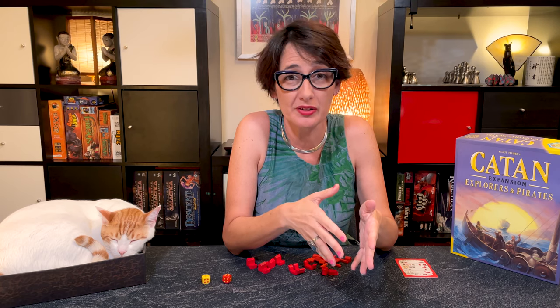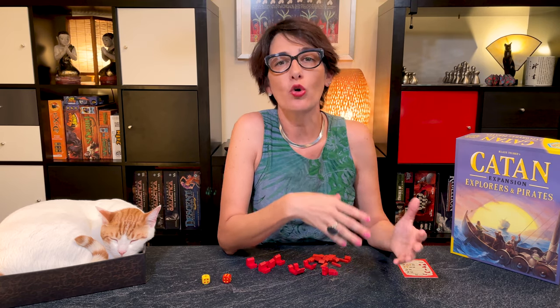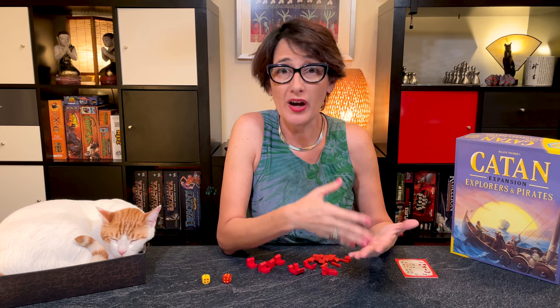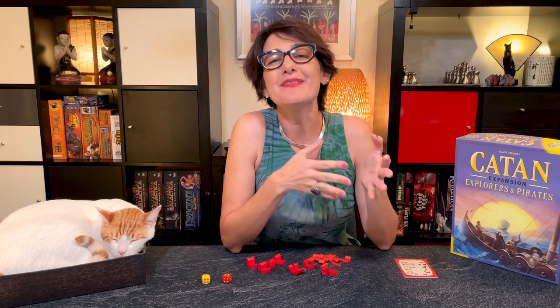The rules are divided into five scenarios — they're more like tutorials. Each focuses on one new aspect of the game while incorporating the rules of the previous scenario. If you're new to Catan it is recommended that you play them one by one. Now let's have a look at the first scenario, Land Ho, and the basic setup.